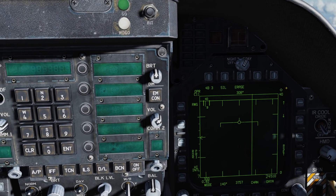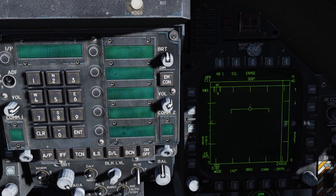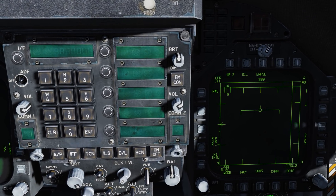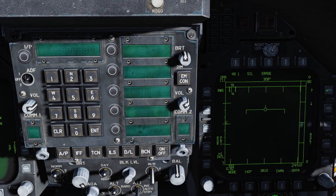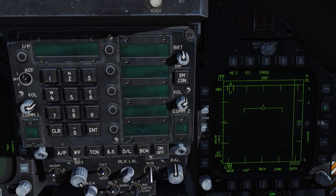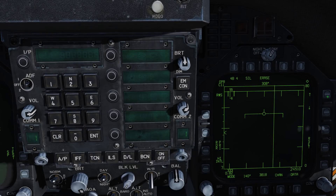We have the diamond here, which indicates that the TDC is assigned to this display. Right below that is a 40, which indicates the radar scale. Using the up and down arrows we can increase or decrease it — we can go up to 80 or even 160, or back to 40 and down to 20, 10, or even 5. Let's go back up to 40.